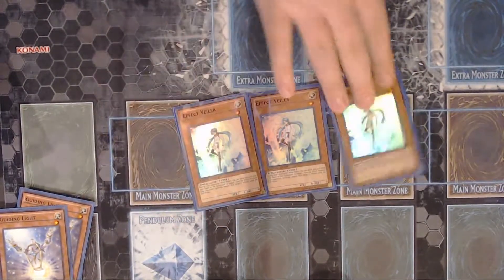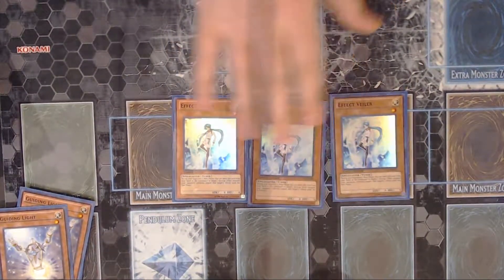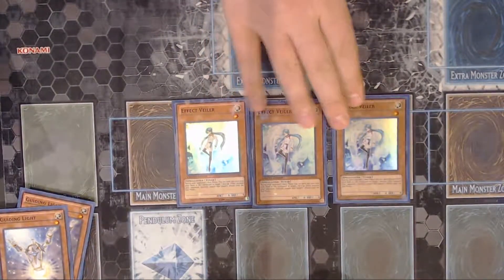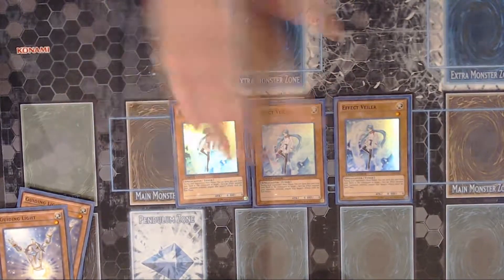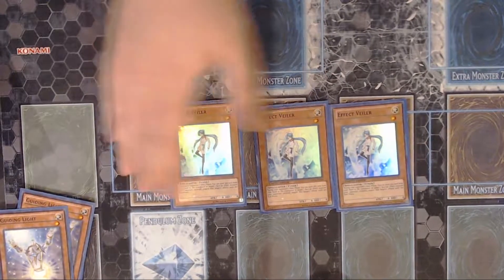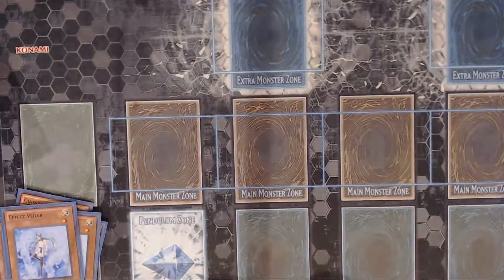Triple Valer. When I first made this deck I was only playing like one, and I think that was really stupid — I think you've got to play Valer in here because of Guiding Light and other things. Valer is just a great card. Obviously everyone should know what Valer does: you discard it on your opponent's main phase and you can negate one of their monsters and search it.